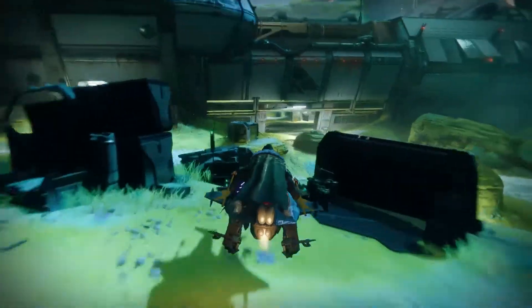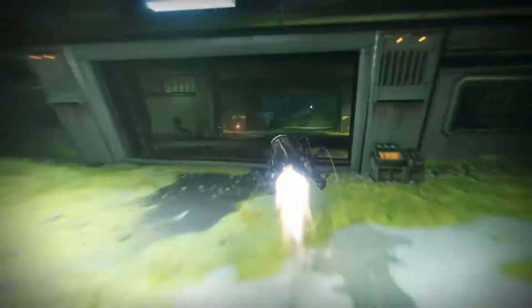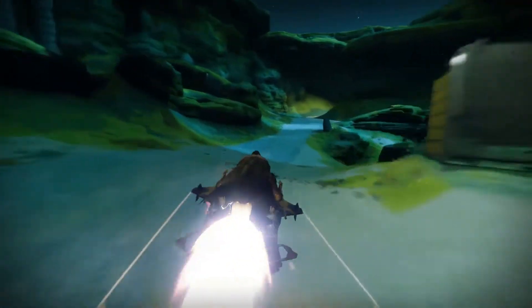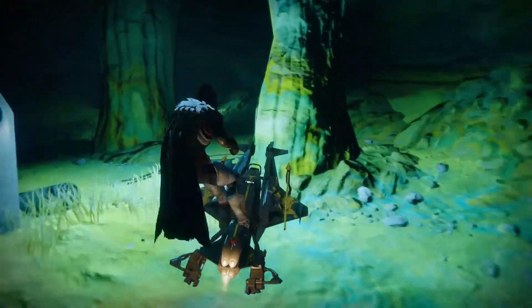Hello, it's the end of the week, and Xur is back. This time you can head to the Giant Scar landing zone on Io, head straight forwards through the tunnel, and then follow the path along to the left, and you'll find him in a little cave behind this large rock, off to the right of the entrance.